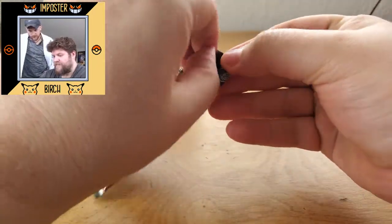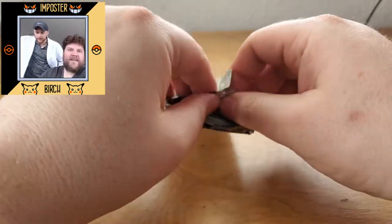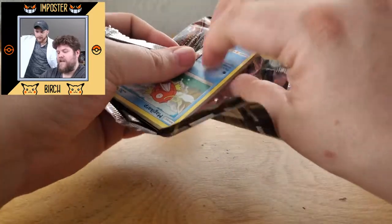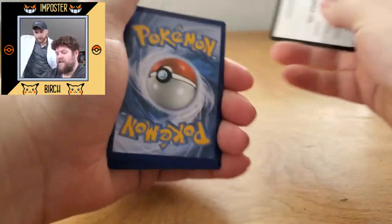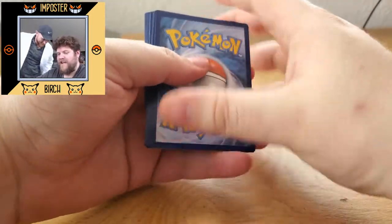Pack number two. I didn't ask for my blessing from Arceus today, so I'm hoping he's with us. Arceus be with us. Said a little prayer earlier. I'll say a little prayer for you — forever and ever.